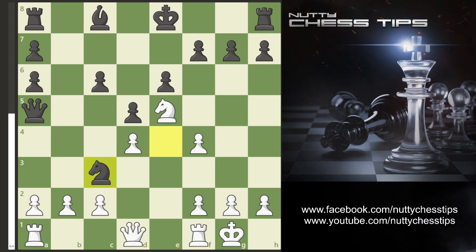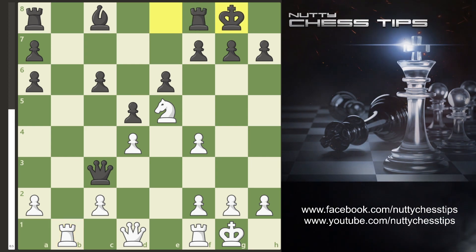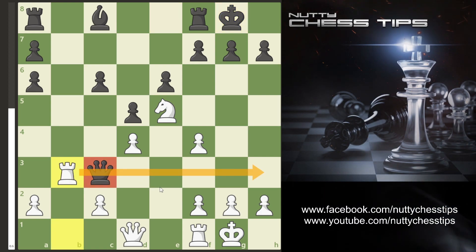Now when they take we take back with the B pawn. If they take with the Queen we simply move Rook B1. If they castle in this situation I just recommend Rook B3, and as you can see by the highlighted arrows we're looking to get the Rook on H3.